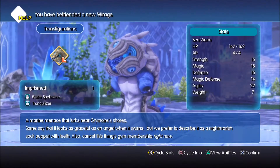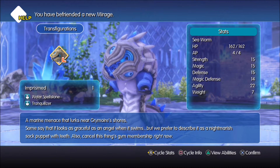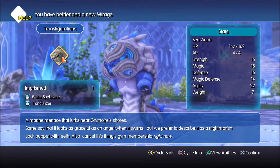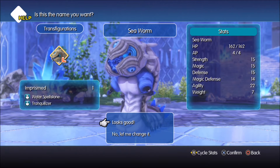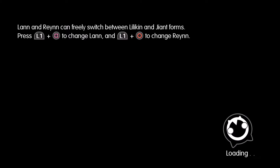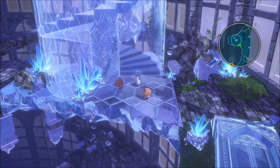We get our hands on this large sea worm — a marine menace that lurks near Grimoire's shores. Some say it looks as graceful as an angel when it swims, but we prefer to describe it as a nightmarish shock puppet with teeth. Also, cancel this thing's gym membership right now — because it has such a muscular build. We're not taking it with us, so we'll leave it with Seraphie. We got ourselves a sea worm at long last — it did take us two tries to get there.